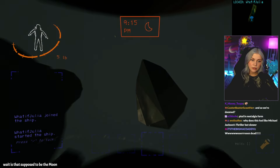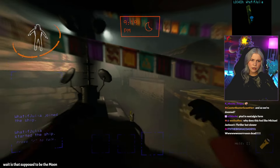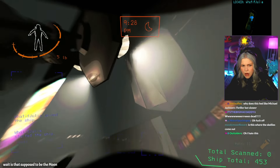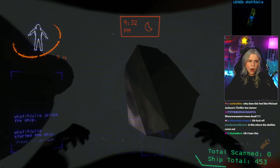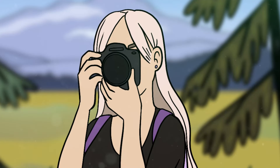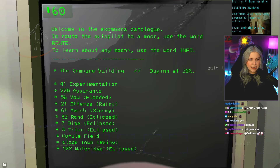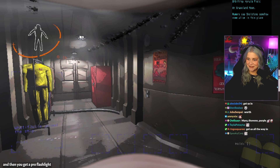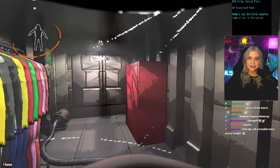Wait, is that supposed to be the moon? Hyrule Field, Clock Town, 102 Water Ridge. It costs 25 to go. I have absolutely no idea what to expect.